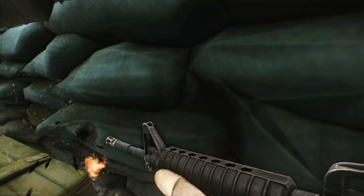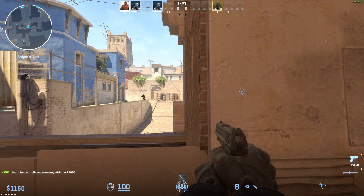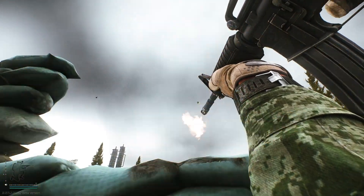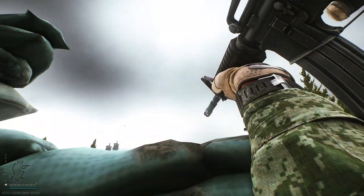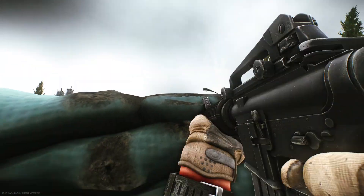Guns in Tarkov shoot from their barrels. In other games, bullets appear from your eyes and will laser to the place that you're looking at. Tarkov's bullets originate from their barrels, so if your barrel is looking in a different direction from where your eyes are looking, the bullet's going to go to where the barrel is pointing. This is why you do not have a crosshair in this game.